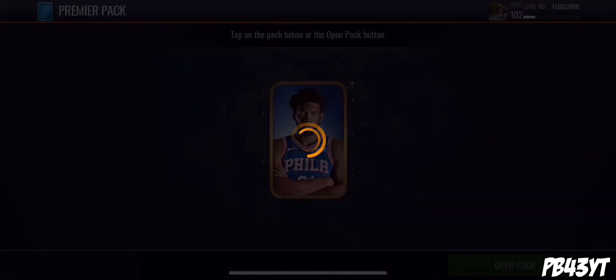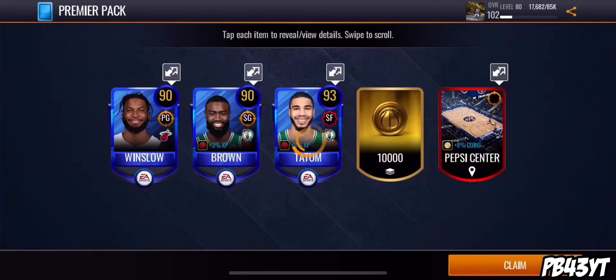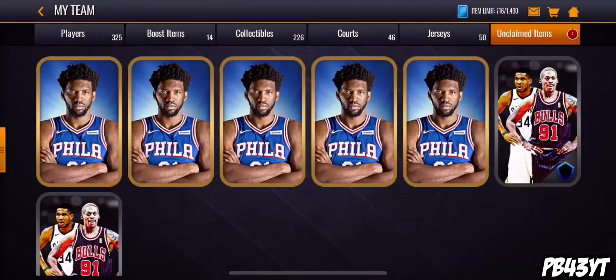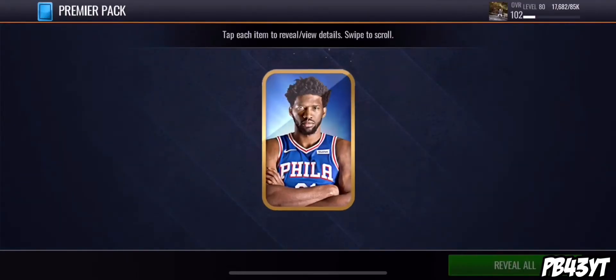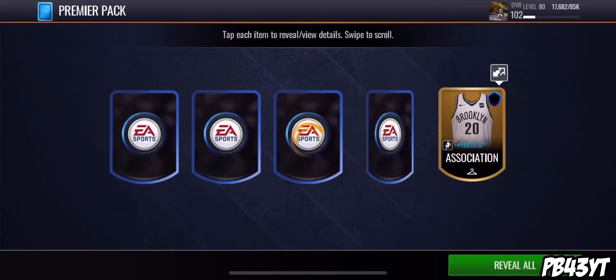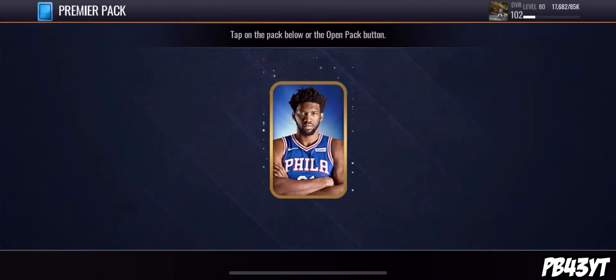Let's hop into all six of these premiere packs. Hopefully we get something insane out of these. Bam — 93 Jason Tatum, a raw Jaylen Brown, and a 90 Justice Winslow. I get 10k too, not a great pack. We're hoping to pull some 96s out of here. One by one, Brooklyn Nets, 5k. Oh, that was really really bad. Yikes.